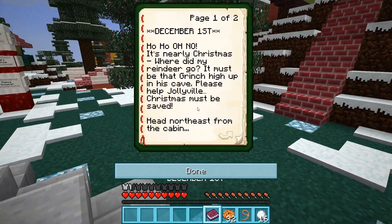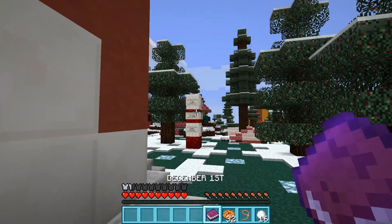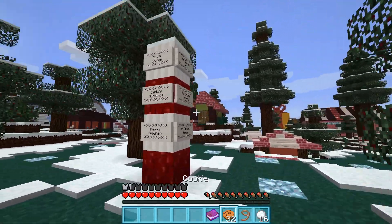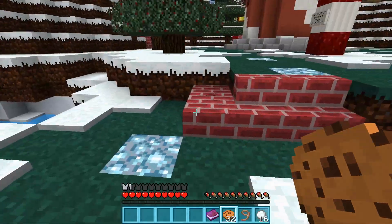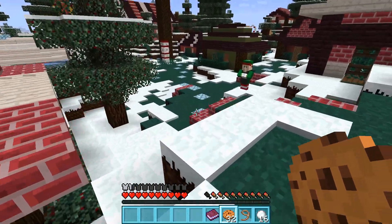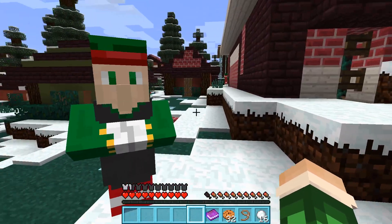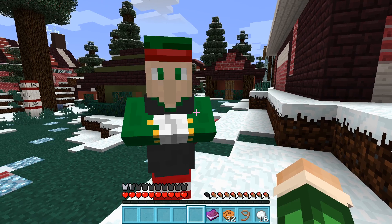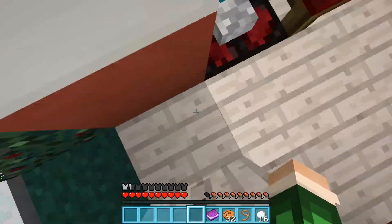Okay, what does this say? Head northeast from the cabin, just past the pole. Over to Mr. Ginger, then under the bridge you must go. Mr. Ginger's house is this way, so let's head down and see what we can find. Look at this — a little ice cave. There's an elf! Oh my god, there's elves. Hello. Is this Mr. Ginger's house? Oh, there's stuff in there. There's nothing in their chests.